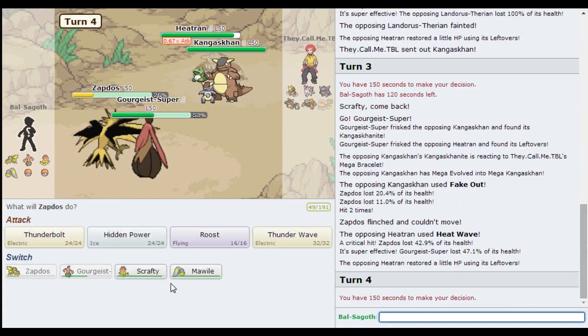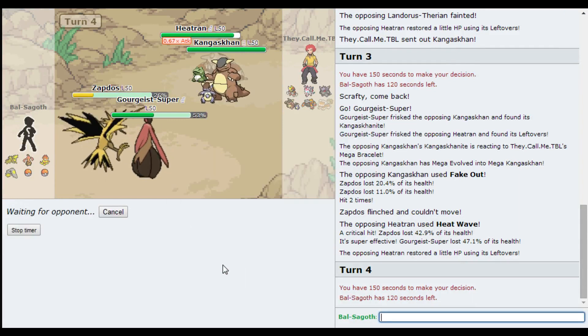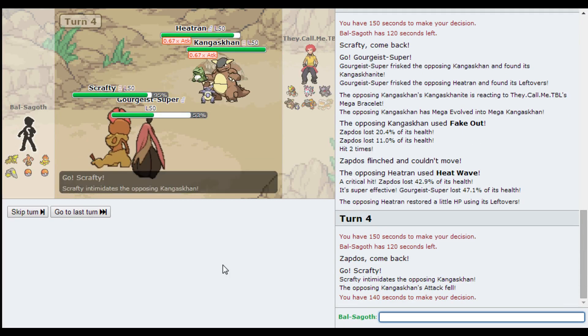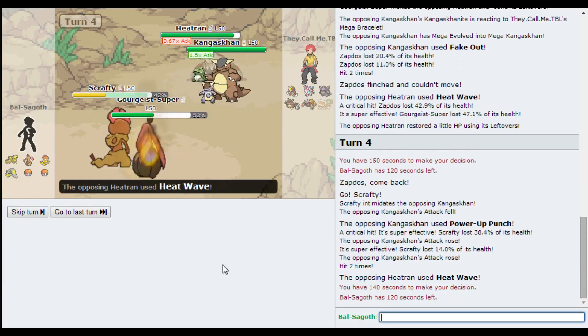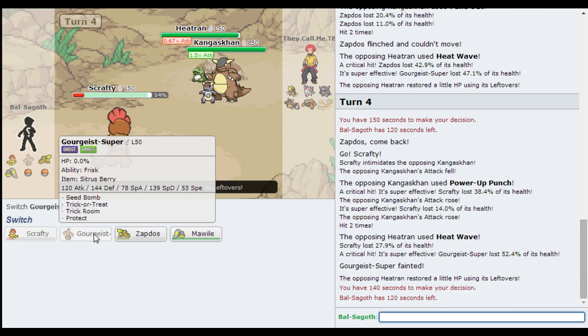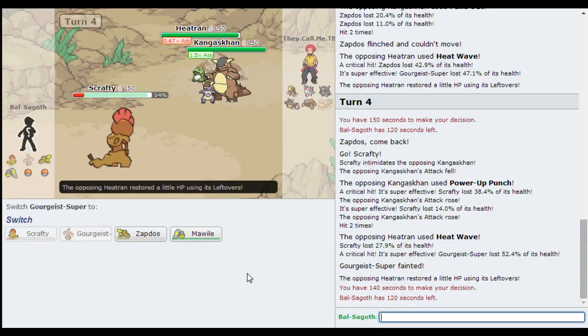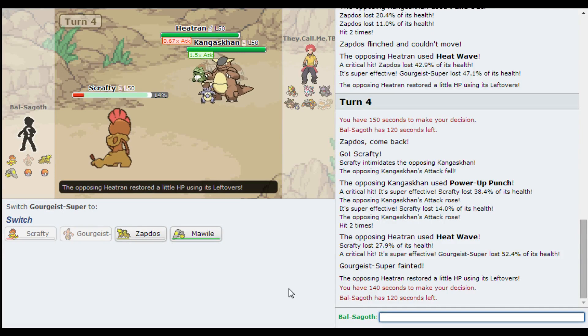It doesn't even need a Citrus Berry for it to be a 3HKO - that's amazing. But now I'm gonna put Scrafty in and Trick Room. Because if it Double-Edges the Scrafty, it's definitely not gonna appreciate the recoil. Oh, he Power-Up Punches - he predicted that, and he gets a critical hit. And another critical hit there. Wow. I would've got Trick Room up there. Does Gourgeist have Trick Room? No it doesn't. This is not going well for me at all. He can just Sucker Punch Scrafty and basically win from there. That's not very good.